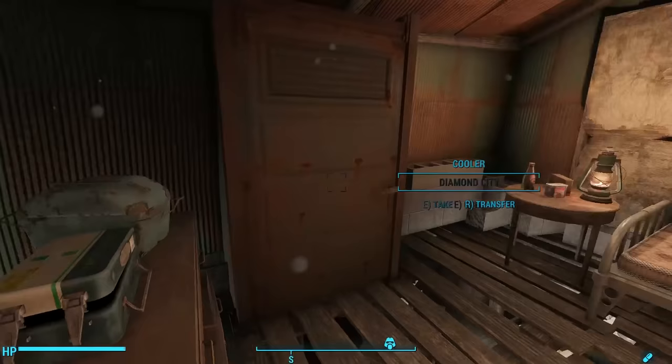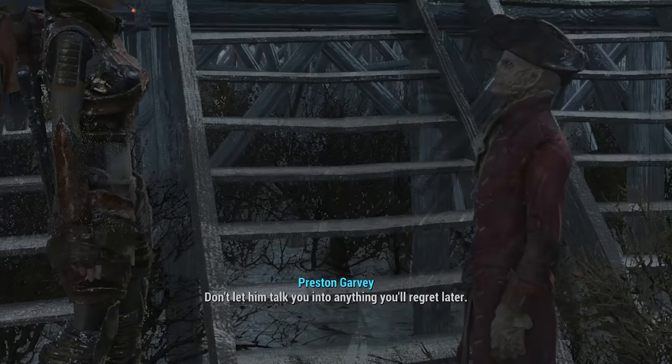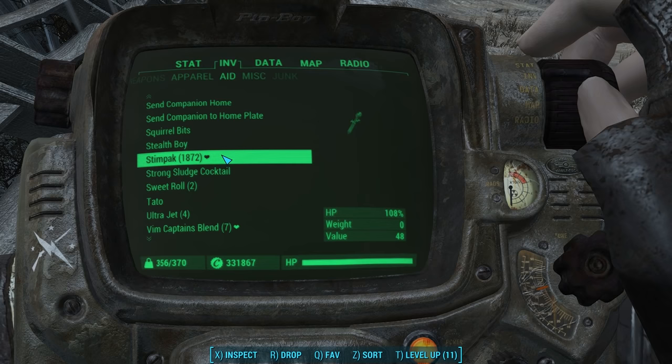First, let's go talk with Hancock. Now I've got him at my Sunshine Tidings co-op. I'm going to use Companions Go Home first to reset his home location to the Old State House in Goodneighbor. After all, he is the mayor of Goodneighbor. And when he's not exploring the world with me, Goodneighbor still needs its mayor. Plus, I'm sure Fahrenheit might get a little lonely.